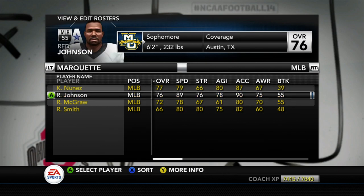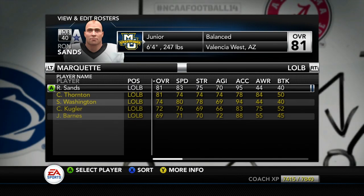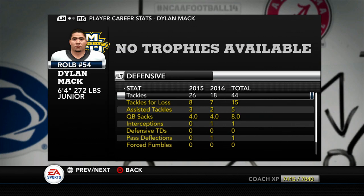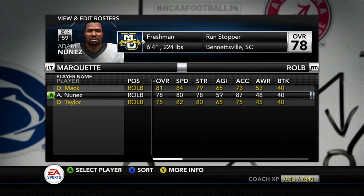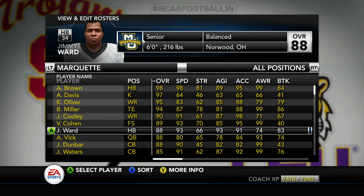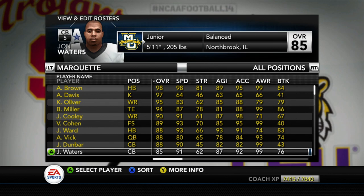Red Johnson moves up to the number one middle linebacker, with Raymond McGraw third and Dylan Mack shifting to the second middle linebacker position — he only had four sacks last season. I like the freshman Nunez rushing the passer more. That's going to do it for this video. This season is going to be a real challenge heading into the SEC, so hit subscribe, hit that like button — game one is coming next, let's get it!